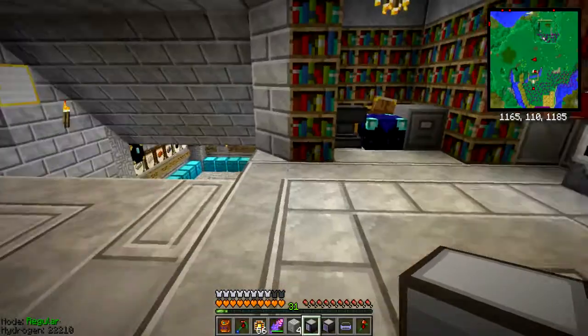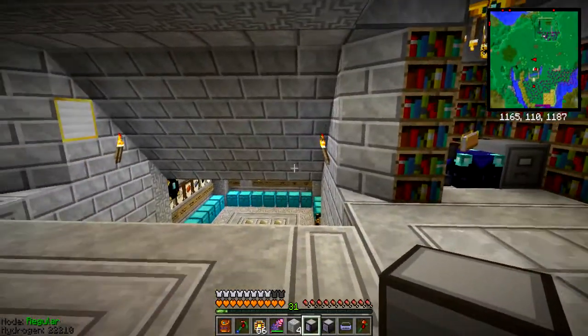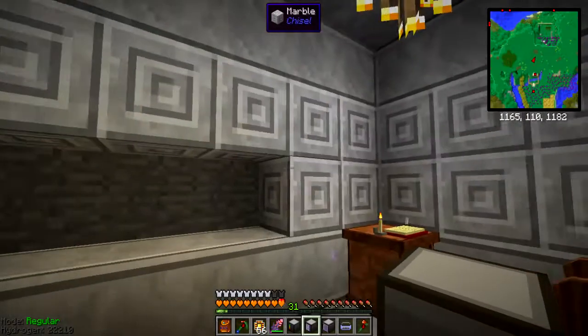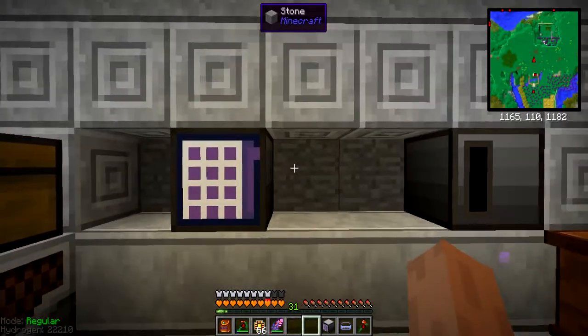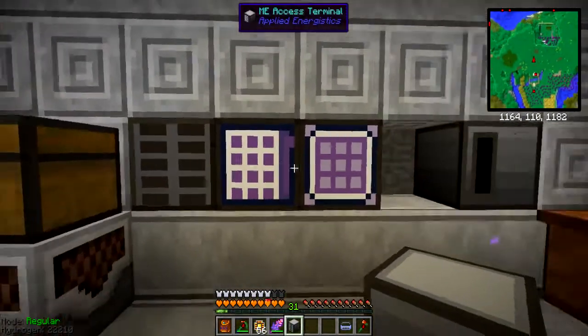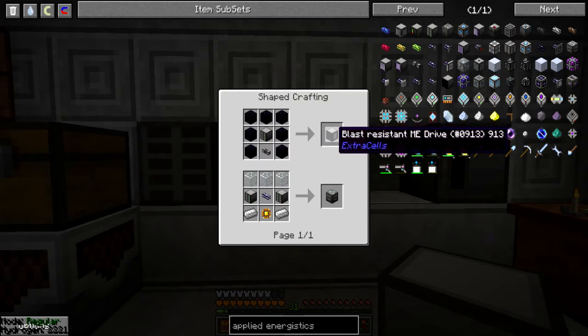My plan was to make this ME system right here in the wall - that's why I also moved some of this stuff. I think this should work pretty fine. The ME controller can go right there. Then I can place the access terminal and crafting terminal right in the middle. My drives can go one there, and I need to do something with this other drive, because I want to make one blast-resistant ME drive. The downside is this thing only has three slots, but it will be blast resistant - so in case of an emergency, I'm safe.